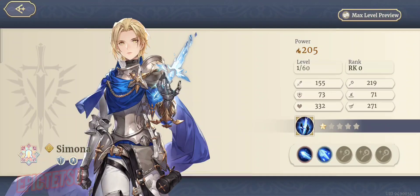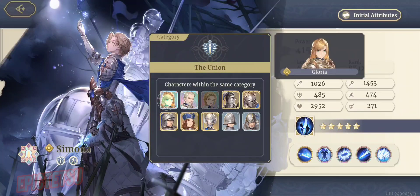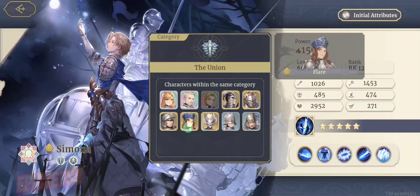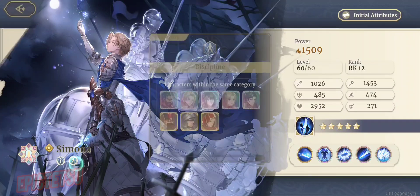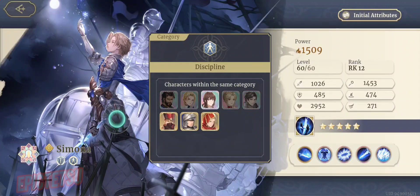Simona is here and she is awesome. First and foremost, the Union. You'll see that she is going to pair with Gloria, Teton, and then the rest of this crew here. Category discipline for Etta — really good — and Inanna, and then Miguel if you have him.